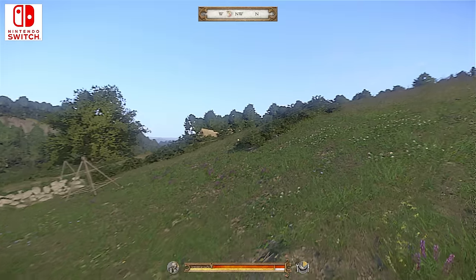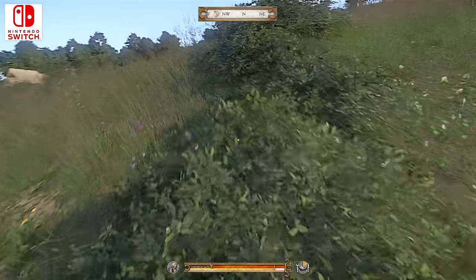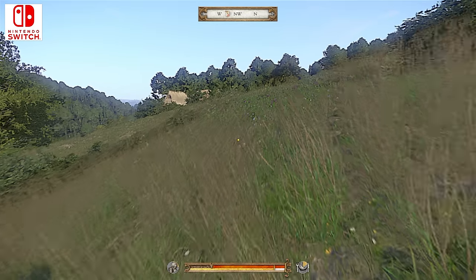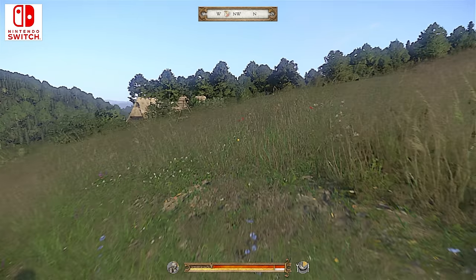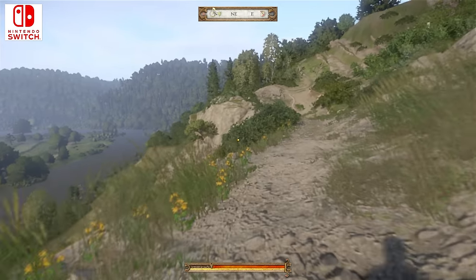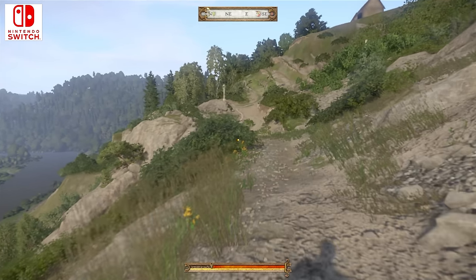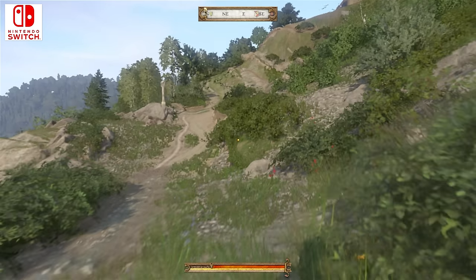One final point: a form of sharpening is used on the Switch image. On grassy elements or the silhouette of distant trees, the frame is sometimes over-sharpened in broad daylight, which isn't terribly flattering to the low base resolution. Beyond that though, this is about as good as you might expect from the hardware in terms of pixels being pushed, and if nothing else, it's serviceable for a portable experience.